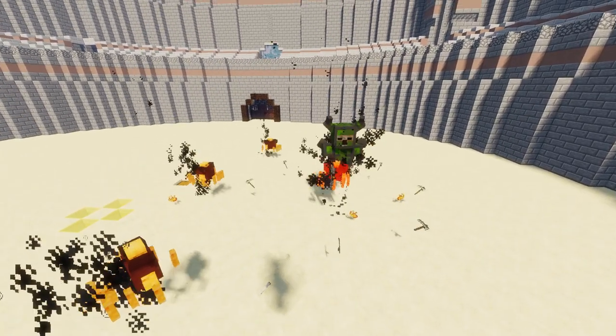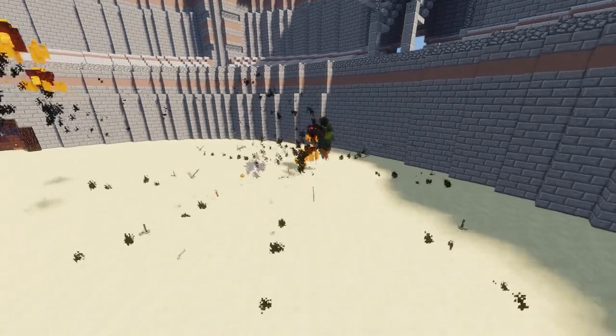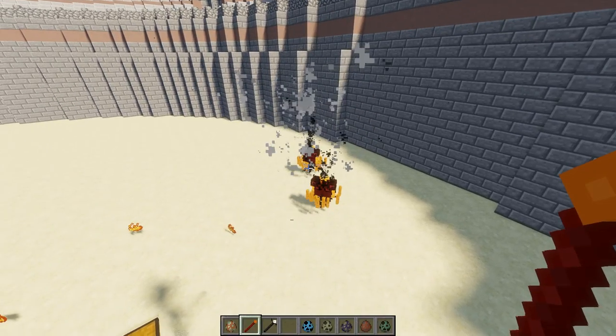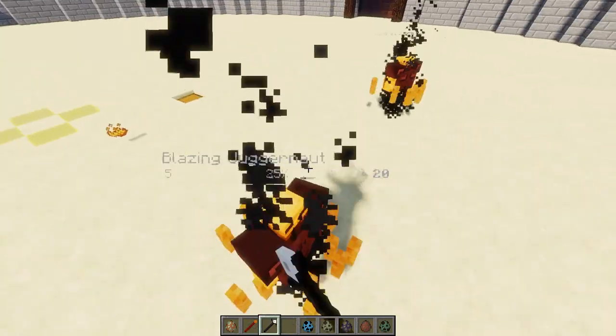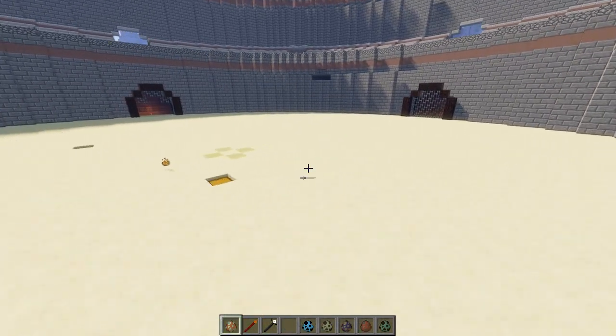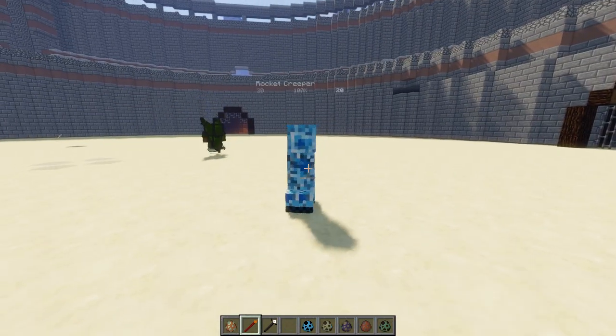Go on, do that throwing thing — don't even know what you'd call that ability but it's sick and I love it. Wow, he did take out a few of these guys and they lost quite a lot of health as well. Alright, next let's get out the Rocket Creeper!